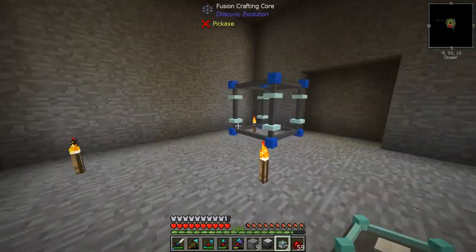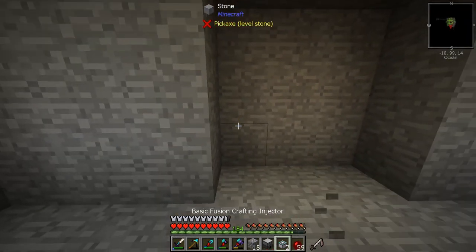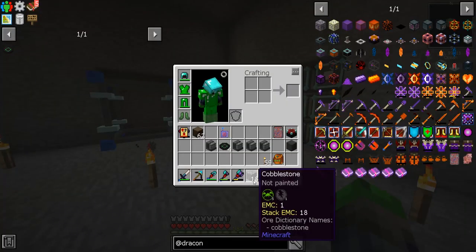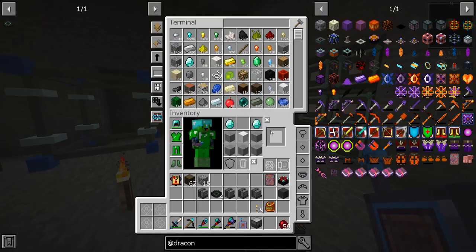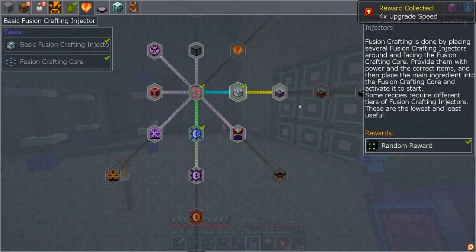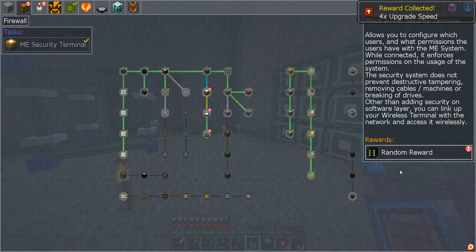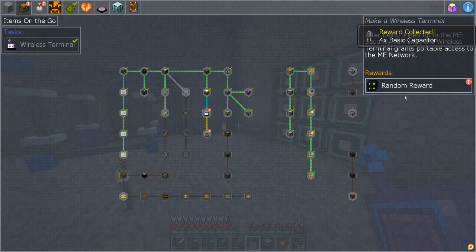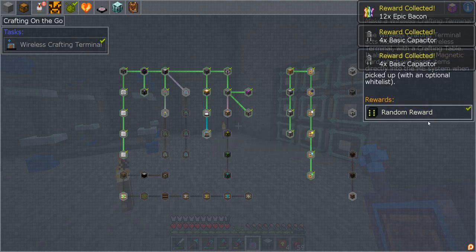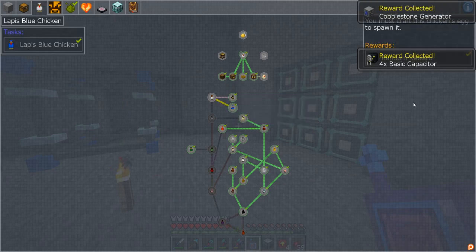There we go. So that will be one side and this will be the other - perfect. So fusion crafting is done. Let's go ahead and claim that quest - bam. And let's go ahead and claim the other quest that we got last episode: base capacitors. More capacitors. Let's do chickens - I got a lapis chicken, cobblestone generator.